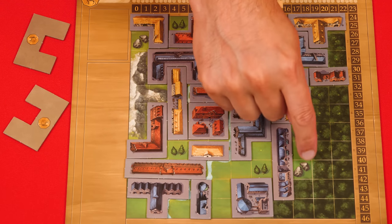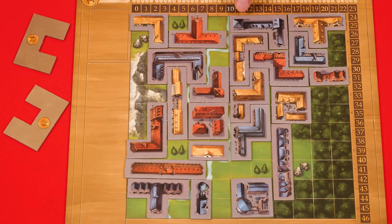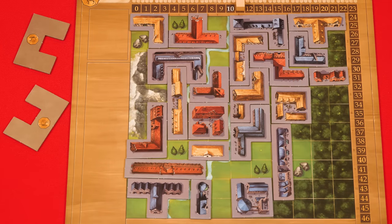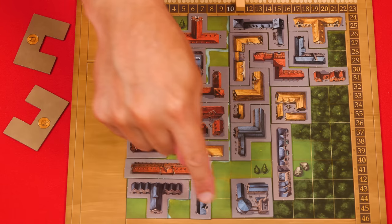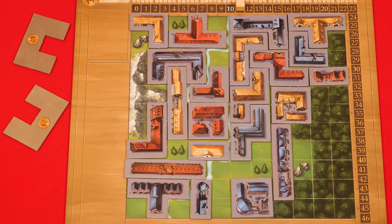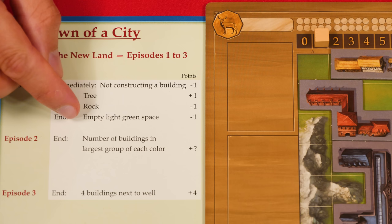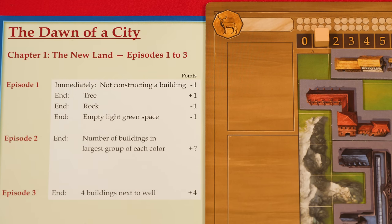Then it says you lose one point for every light green empty space — this doesn't include any spaces with mountains, rocks, trees, or forests. In this example, that leaves ten empty light green spaces, so that means losing 10 points, bringing the final total to one point. You must always add and subtract your points following the exact printed order during scoring, and if you would ever go below zero, keep track of those negative points to deduct from any positive ones gained later during that same scoring. If your token ever hits 50 during scoring, it stays there even if you would gain or lose other points.